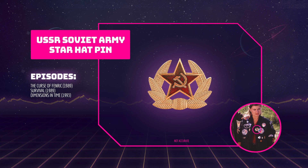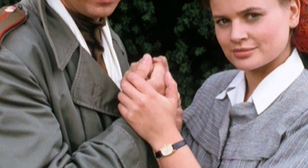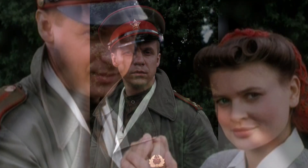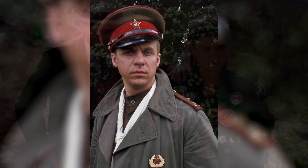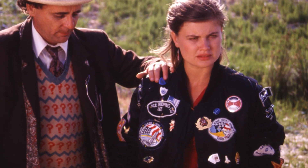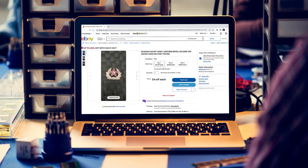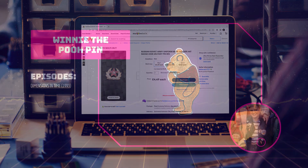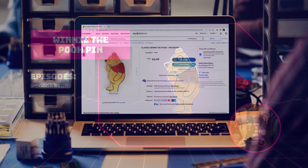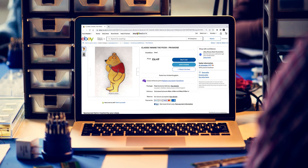Ace acquires another badge in The Curse of Fenric. When Ace tells Captain Sorin that the Soviet-style patch she wears on her jacket is just a cheap copy, he gives her his very own hat pin from his uniform to wear. The badge is still pinned to her jacket in Survival and Dimensions in Time. It's really easy to find replicas of these badges online with lots of listings on eBay and Amazon. This pin of Winnie the Pooh appears on Ace's jacket in Dimensions in Time. It's possible to find screen accurate versions of this pin on eBay and Etsy, but they're pretty rare.